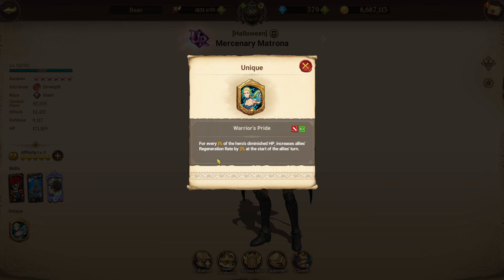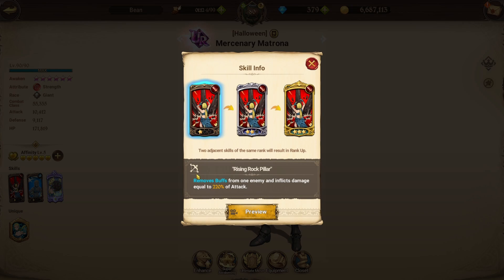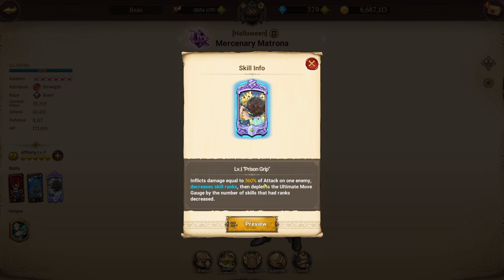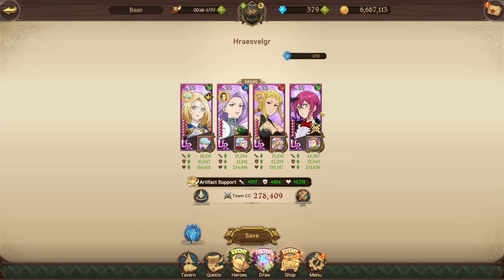First, she can replace green SSR Liz in two ways. She's basically the healer for this team — Warrior's Pride increases allies' regeneration rate by two percent at the start of allies' turns for every one percent of the hero's diminished HP, so she heals quite a bit especially when she's low HP. She also replaces green SSR Liz or blue Derriere with the same single target buff removal card, which is really good for the bird on stage two where he buffs himself and becomes tanky.